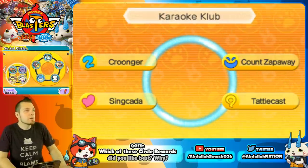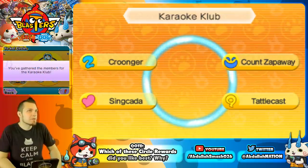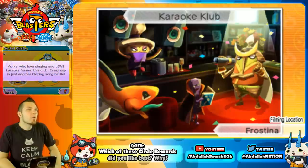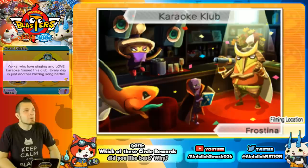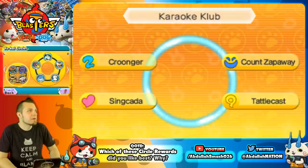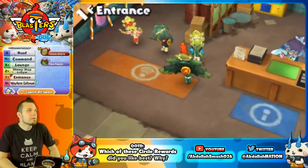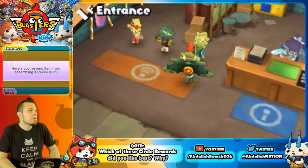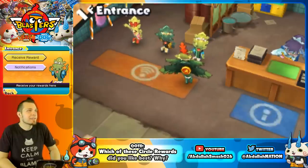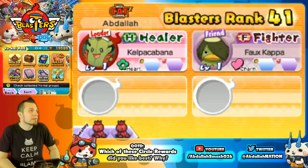Karaoke Club features Croonger, Count Zap Away, Sing Keda, and Tattle Cast — Yo-Kai who love singing and karaoke, meeting in Frostina's bar. Every day is just another blazing song battle for them. The reward is a Horn, which is a fusion item for Squeaky — you can turn Squeaky into Rory using it.